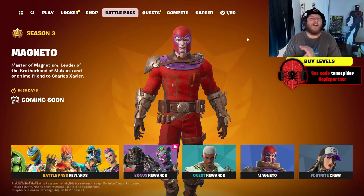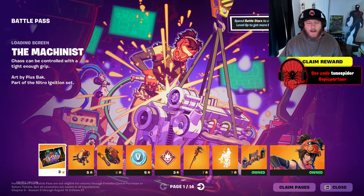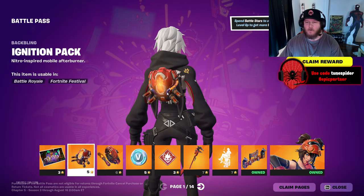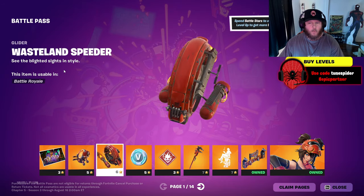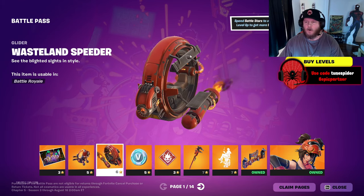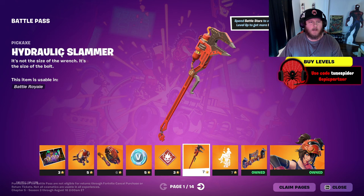Fortnite Chapter 5 Season 3 just dropped so we're gonna be taking a look at the new battle pass. Starting off with the first page, we got a pretty cool loading screen. The ignition pack is pretty cool. The wasteland speeder glider looks cool — it looks like you're gonna hold on to the side of it — and we got some V-Bucks.